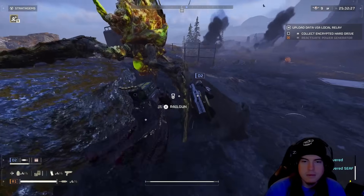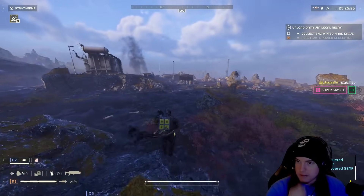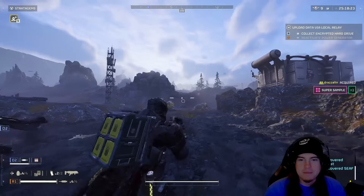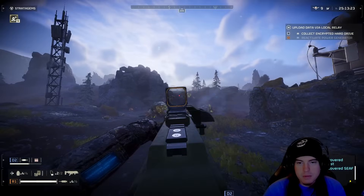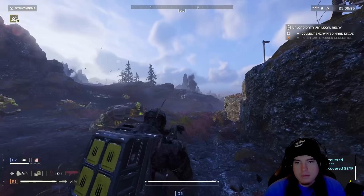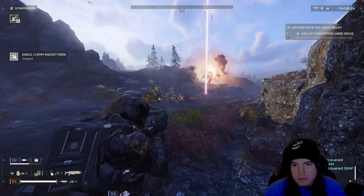We had one of those moments where our legendary nodes were up underneath one of the bugs that died right there. That is one of the frustrating parts of the game — we can't really move some of those bodies. If a Bile Titan landed on you and then died right there with some of your samples underneath, sometimes you just have to wait it out until the body despawns. It can be pretty irritating, but it does despawn over a little bit of time.